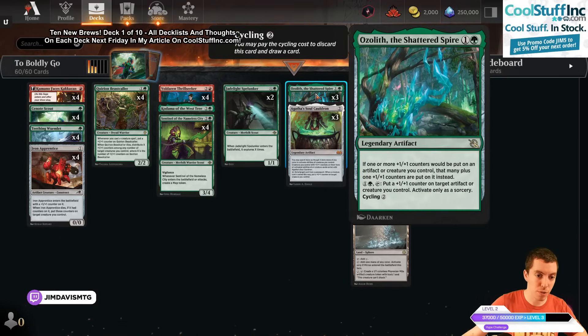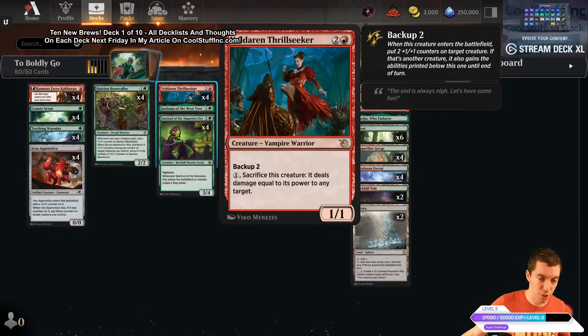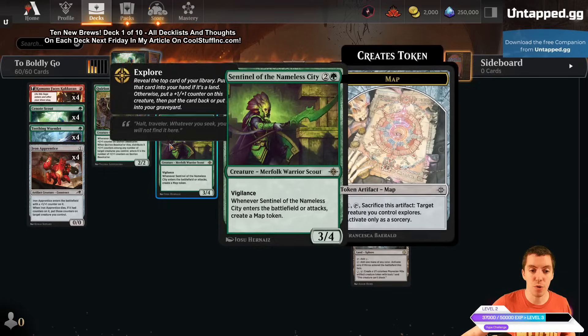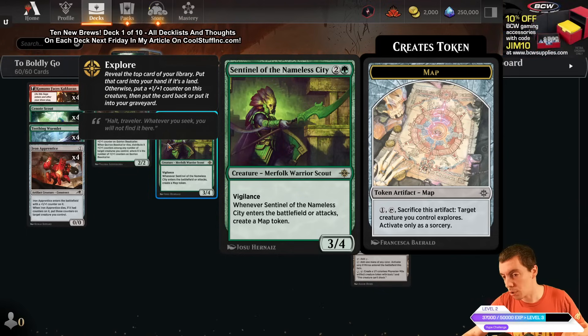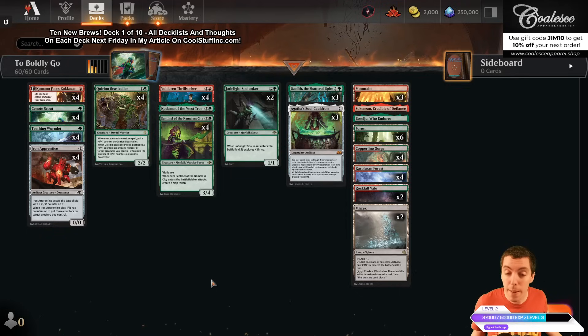We've got a pretty cool-looking Gruul explore deck here built around I Got a Soul Cauldron plus +1/+1 counters going everywhere. We have Ozoloth to double up on these counters, and then the Cauldron combos with the Boulder and Thrill Seekers — if you get a Thrill Seeker under the Cauldron you can fling all your stuff with counters on it. There's enough artifact synergy for Teething Wormwood too, the new Sentinel of the Nameless City, and map tokens.